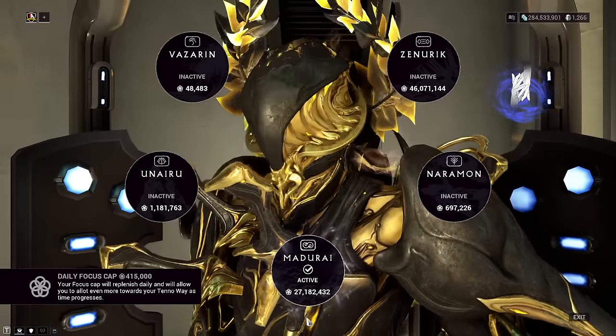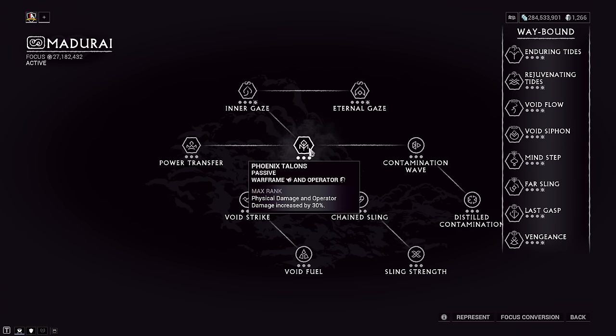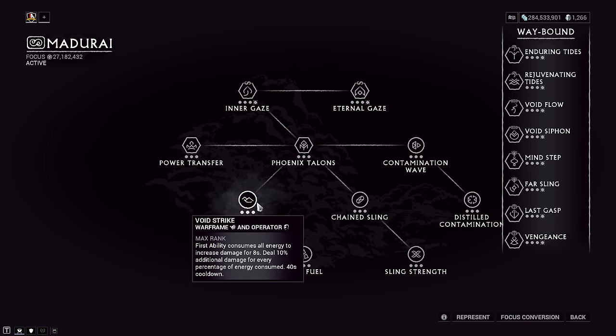Although this gives us damage increases, it's a little annoying since suspended ragdolled enemies aren't great for hitting. If you don't have the Naramon focus school, use whichever you want — another recommendation is Madurai focus school for its passive damage increases or even its Void Strike ability.